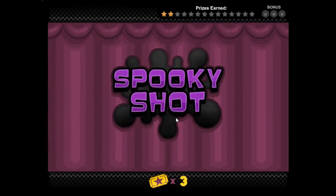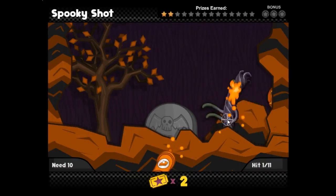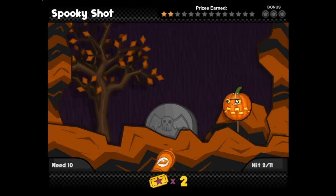Here we have Spooky Shocks — what is this? Oh, it's like the sausage thing. I've played this one. Monsters! Meat out of food! Delicious monsters! I got 11 on Earth, I only need 10.